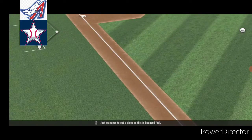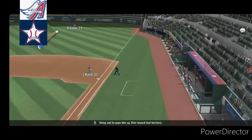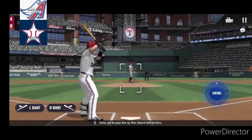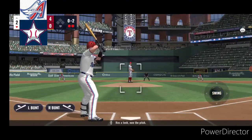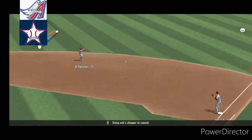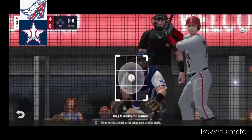Just manages to get a piece as this is bounced foul. Swing, and he pops him up over toward foul territory. Has a look, now the pitch. Swing and a chopper to second, throw to first to get him as he takes care of that nicely.